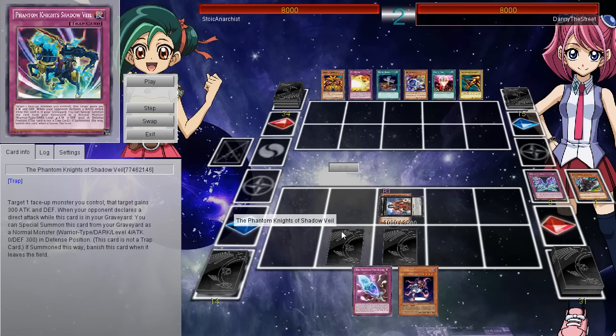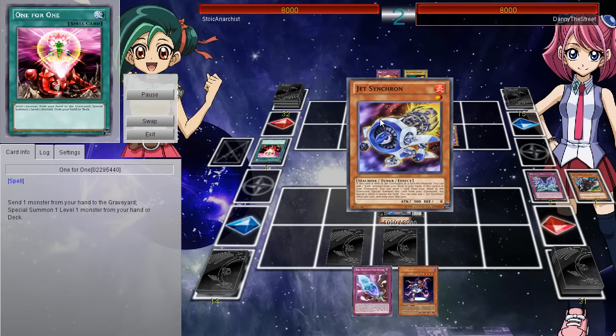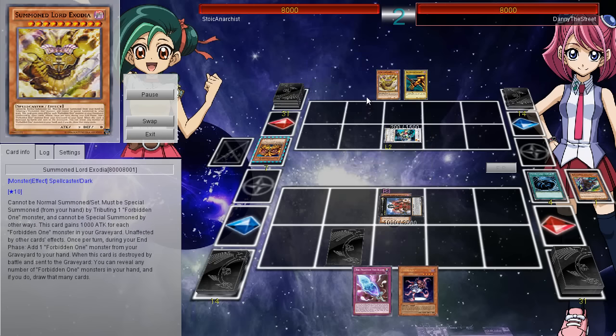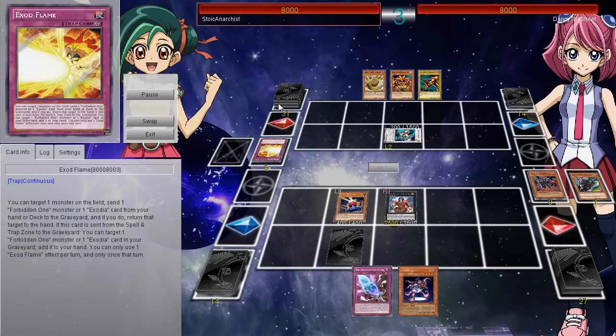He sets two cards. The Veil makes it so you get to target one monster you control - it gains 300 attack and defense. When your opponent declares a direct attack while this card is in the graveyard, you can Special Summon this card from your graveyard as a normal monster that's level four with zero attack and 300 defense in defense position. Banish it when it leaves the field. Interestingly, this card is not a trap card, even though it says trap card on it - welcome to Yu-Gi-Oh! Then Foolish Burial, one-for-one, he's going to go ahead and send Formula to the graveyard. Even though you go super minus in card advantage, it doesn't really matter - all it comes down to is you summon Lord Exodia and then you just have a good time from there.